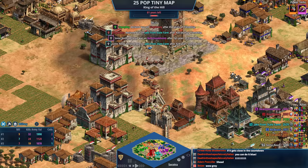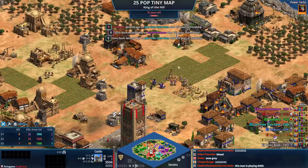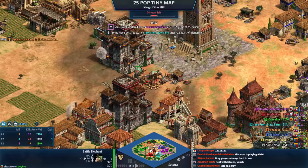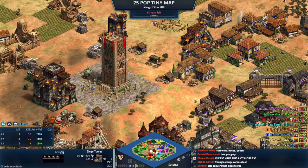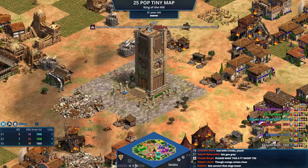Everyone else is talking about how they have to push red, and it's all going to fall apart for red. Teal is turning on red and red's going to lose all these castles. Yellow is still barely alive. Gray is hoping units get pushed out of the middle. KP Boy has 370 HP elephants — he got Chatras, a Vietnamese upgrade that adds 100 extra HP to elephants. The countdown resets and gray still has the siege tower there!